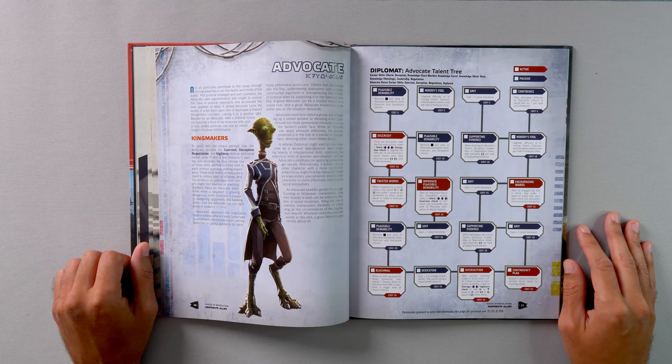In the fifth and final tier, we have Blackmail — when an NPC exceeds their strain threshold, may spend one destiny point to convince that NPC to perform a single task of choice instead. We also have Dedication for plus one to a single characteristic (cannot exceed six), Interjection — after another character makes a social check, suffer three strain to make an average vigilance check and add successes or failures/advantages or threat to that check — and Contingency Plan — spend one destiny point to recover strain equal to cunning rating.